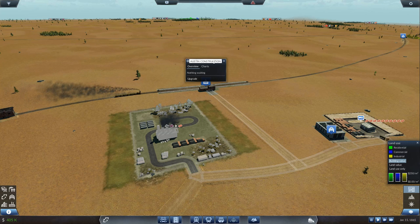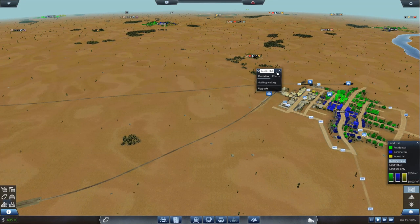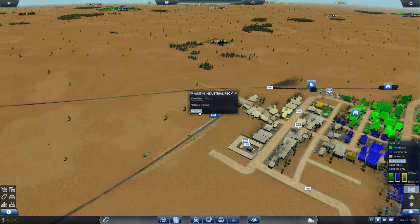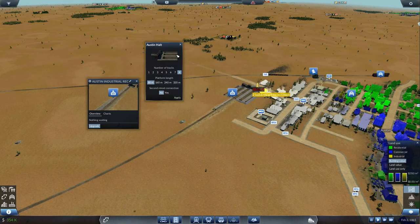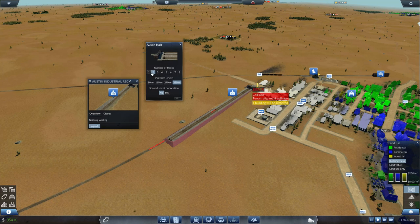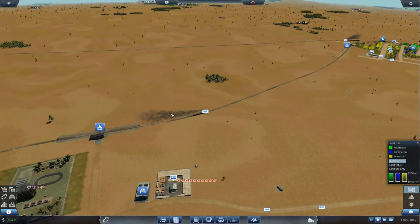The construction station name needs fixing — let's put 'Construction Yard'. Now we need to change this to 'Austin Industrial Receiving' — that's where we receive our industrial stuff. If I want to upgrade, we can go to eight tracks, but we don't have enough money. We can't upgrade the length of track unfortunately. Maybe if we drop off some tracks that might help — no it won't, it's probably colliding with the rail that's on the ground.